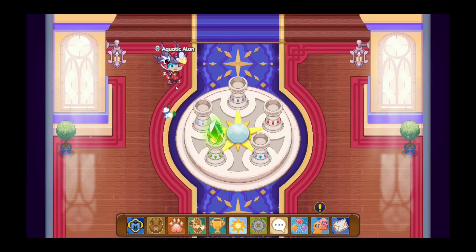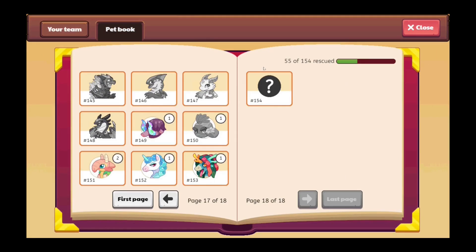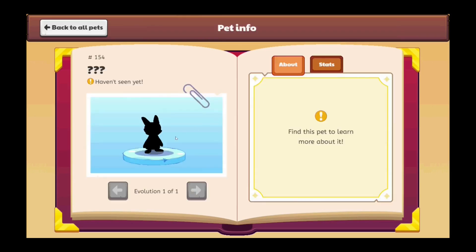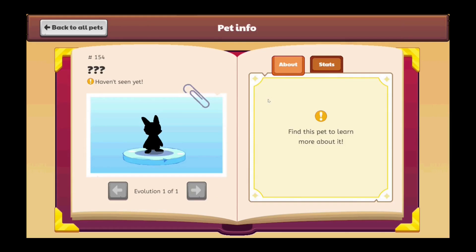You may be wondering: what information do I have that the Ice Tower is coming? First of all, there's a new pet in Prodigy. If you check your pet book and go to the very last page, a new page has been added with pet number 154. If you click on pet 154, you can see some sort of pet that has no description and you haven't seen before — you can't see the stats yet. This shows there's a new pet in Prodigy. Prodigy's been adding these pets back to back, and my pet book is kind of glitched out at the moment.